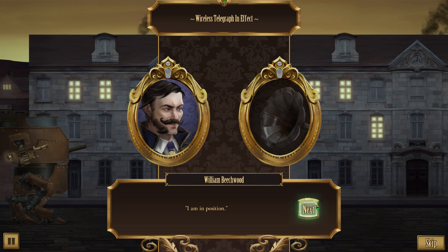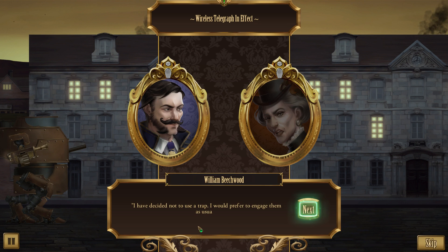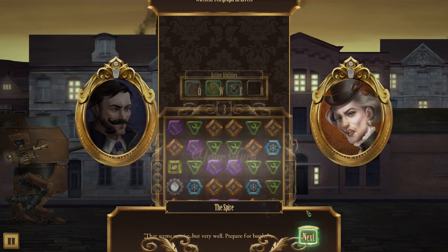I am in position. Good. Two enemy Ironcasts will be here shortly. If you intend to use your explosives to set a trap, you should do so now. No, I've decided not to use a trap. I would prefer to engage them as usual. If I must die, I shall die a man. That seems unwise, but very well. Prepare for battle!